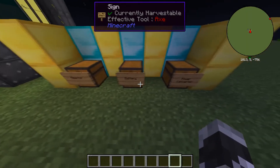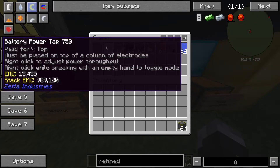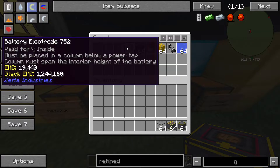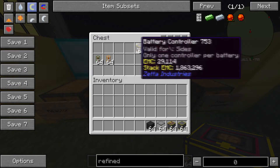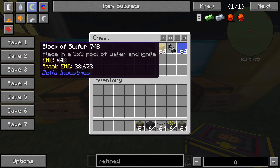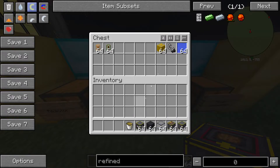For your battery, you're going to need battery walls, battery power taps, battery glass, battery electrodes, and a battery controller. You will also need kinesis pipes, which we will use later, and a bucket of sulfurous acid, which I'm going to show you how to make in a second.